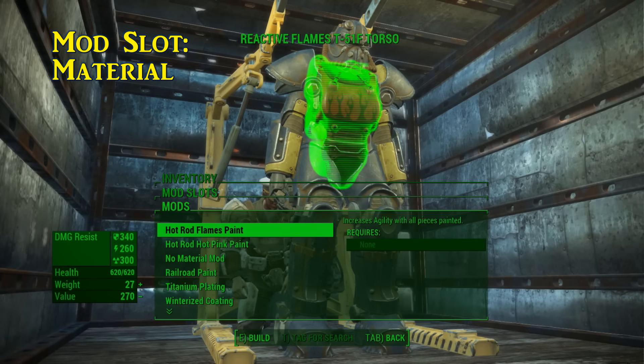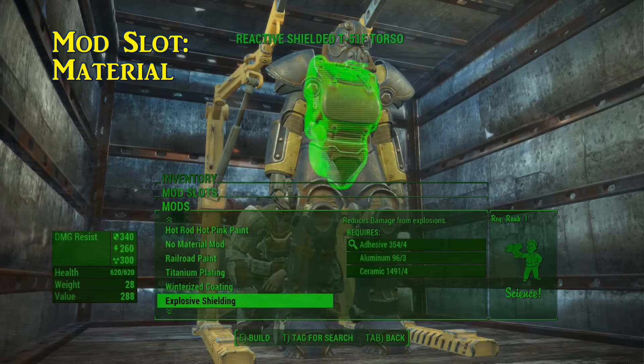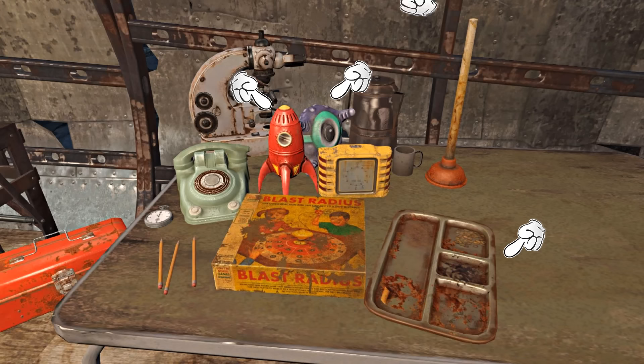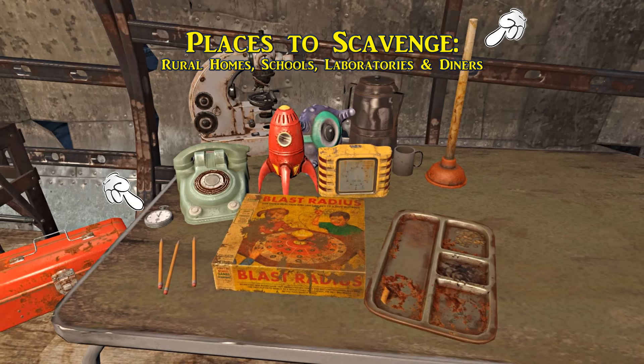The material upgrades cover things like custom paint jobs, extra plating, and shielding. Junk items to look out for include: alarm clocks, telephones, pencils, Blast Radius board game, toy rocket ship, toy alien, TV dinner tray, coffee pot, coffee cup, microscope, silver pocket watch, and plunger. You'll find these in rural homes, schools, laboratories, and diners.